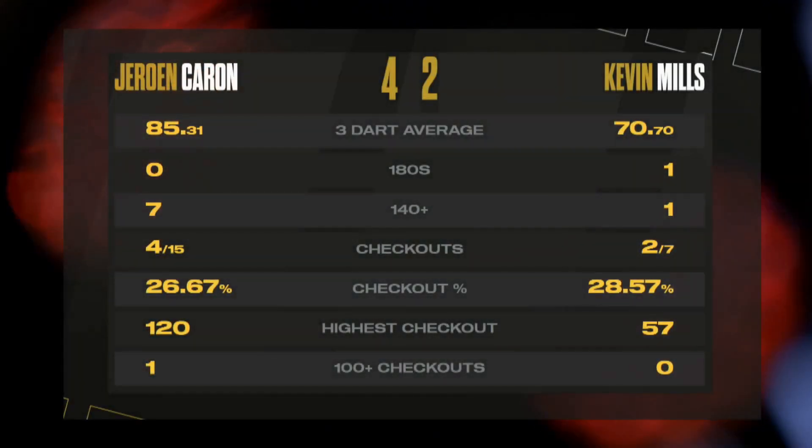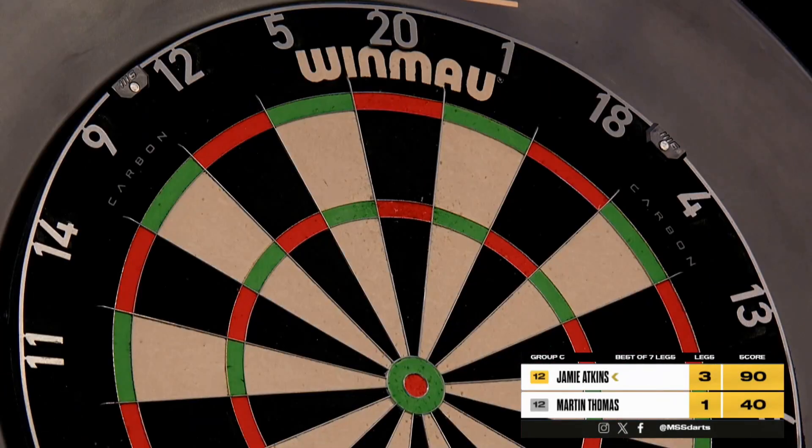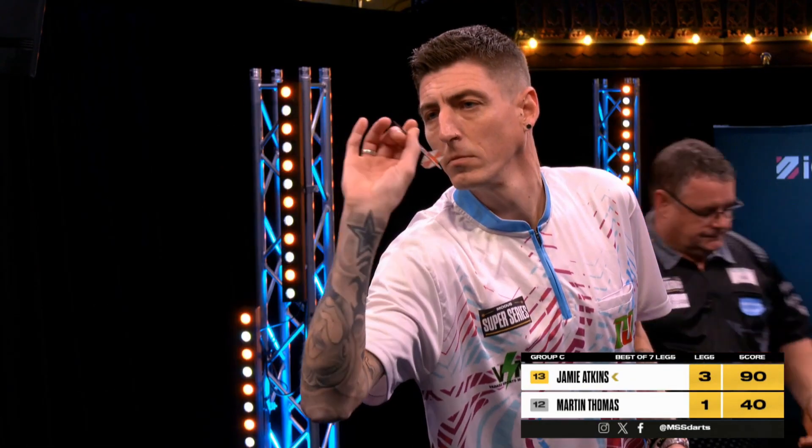Mills, who'd won his first three matches of the day, suffers two defeats back-to-back, meaning he'll finish third in the table overnight. But for Jamie Atkins, if he can get the better of Martin Thomas, we'll have two players tied on eight points at the top of the table at the end of day one. A win for the Welshman would ensure he completes the card.